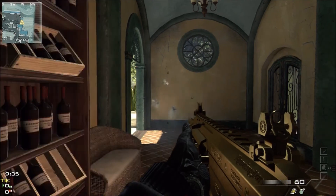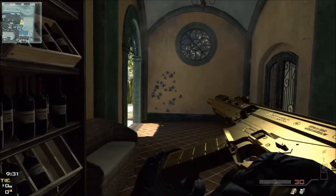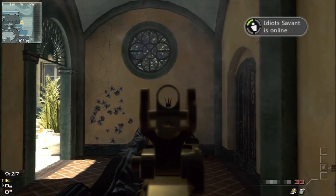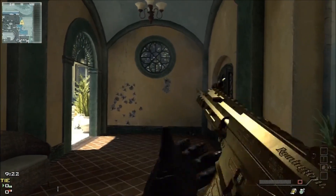First we're shooting from the hip with no attachments and no proficiencies. As you can see, there's a decent cone of fire for the hip fire. Now we're going to aim down the sights so you can see the contrast there.